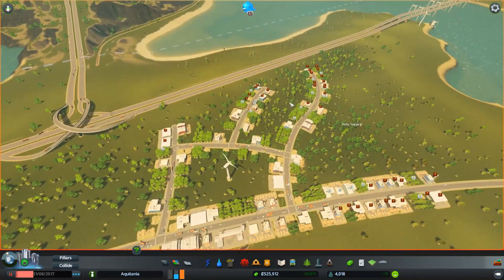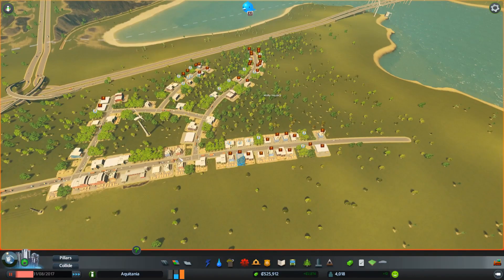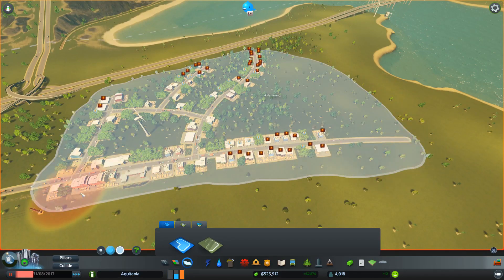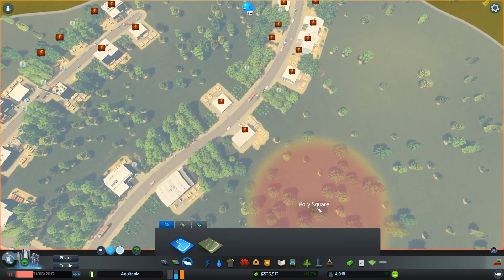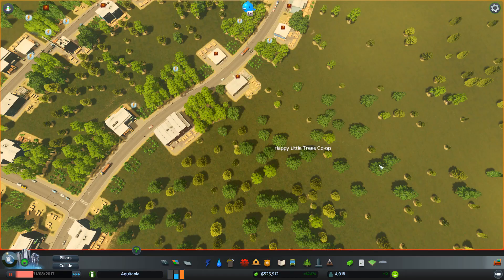Right, starting off I extended these little bits of industrial over here, but we're running out of electricity. I did extend this district — and by the way, I actually started writing stuff down. Michael Stenru came up with the name of this district and he's a genius because it's just perfect. This is going to be called the Happy Little Trees Co-op.